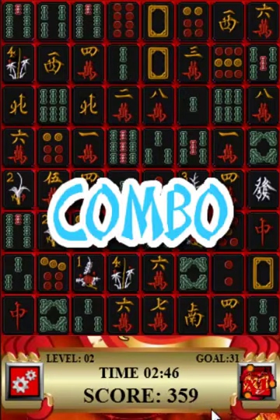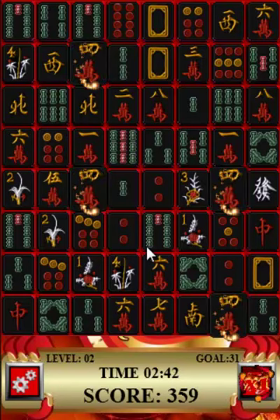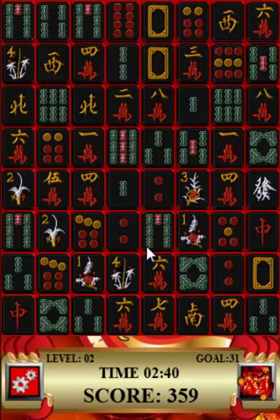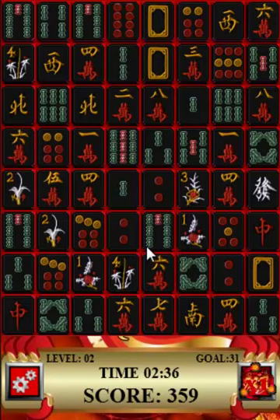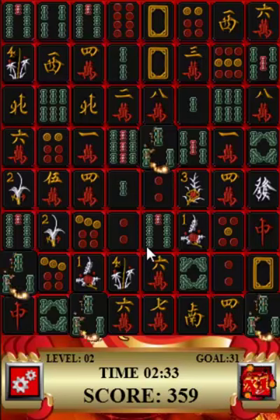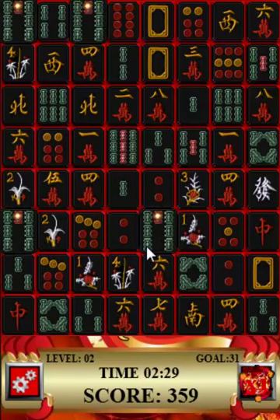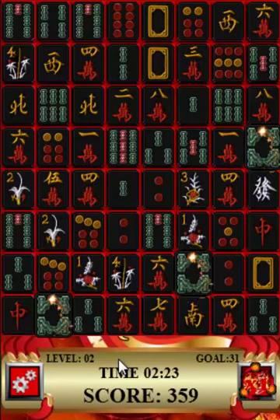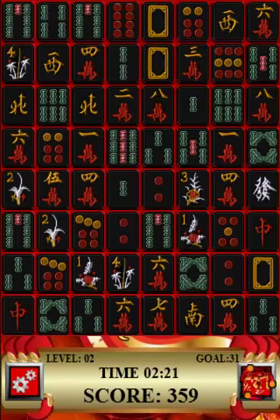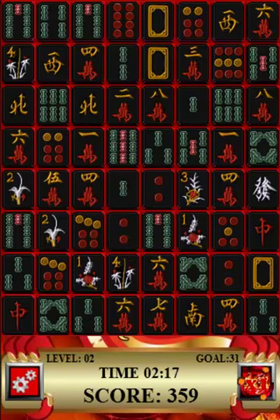Which will give us a massive score there. And of course we get a nice little combo score emblem there as well. And that's all there is really to combo scoring. So I shall end the video here and see you in the next one where we'll be talking about more advanced scoring again, and we shall be talking about multiply scoring. So I shall show you how that works in the next tutorial. So until then, happy playing, have fun, and get scoring. See you soon. Bye.